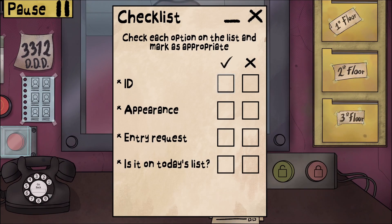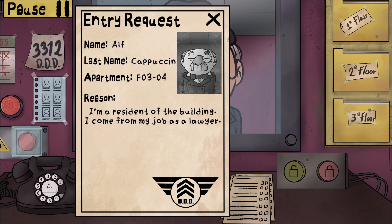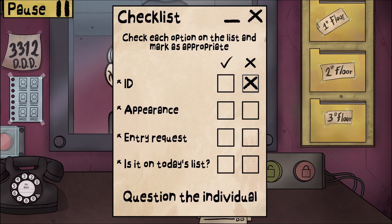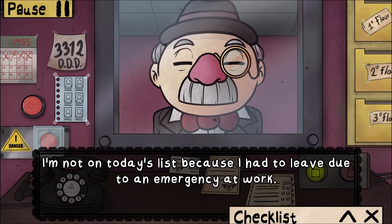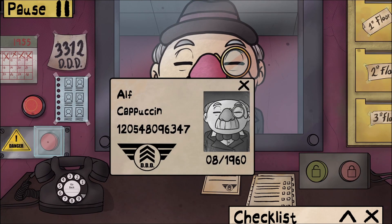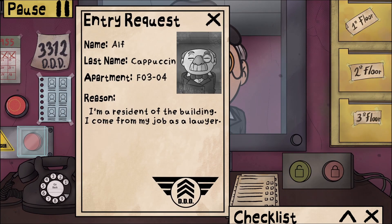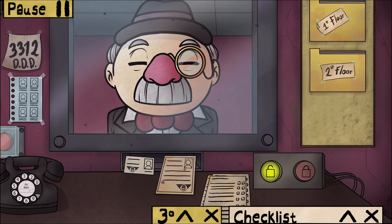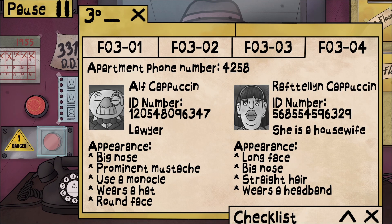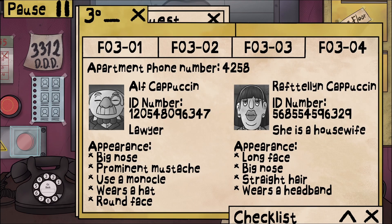You also have a unibrow - you're not supposed to have one. Already let you in earlier, so I know you're not right. You have thin eyebrows on file - not a unibrow. Calling 3312. Bye, doppelganger! Cleaning protocol completed.